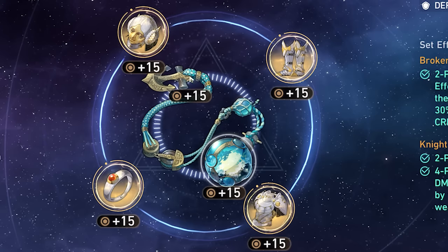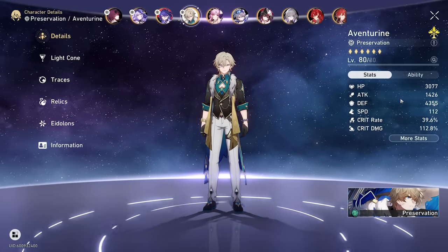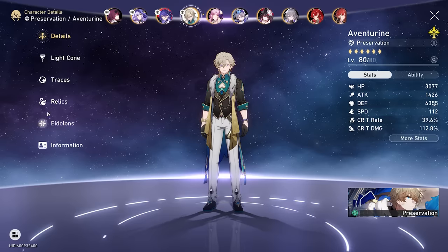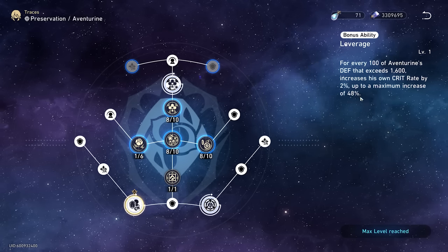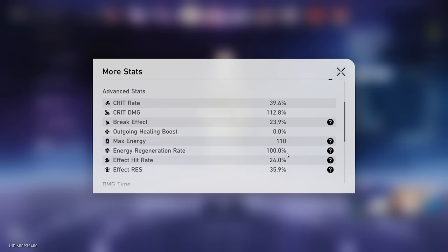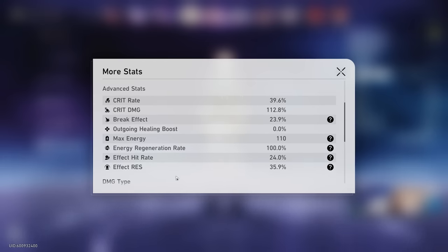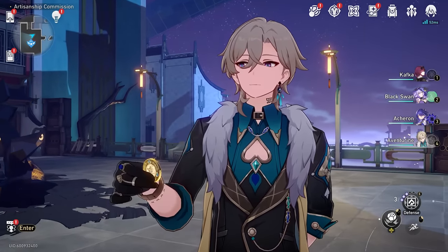Just like that, we finished our set. Let's see our final stats. We now have 4,300 defense, 112 speed, 39% crit rate — but that's not all our crit rate, because from our Leverage trace we're going to get an additional 48%, maybe a little lower. We'll also have 35% effect resistance and 24% effect hit rate. The effect resistance is what matters because now we can activate Broken Keel. I think our Aventurine is finished.